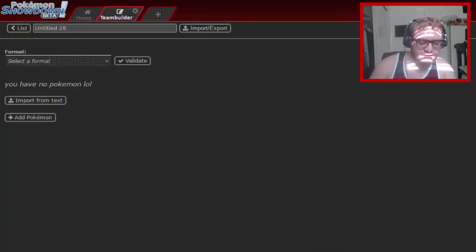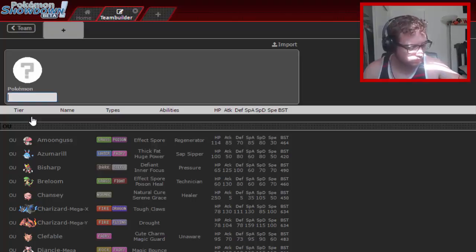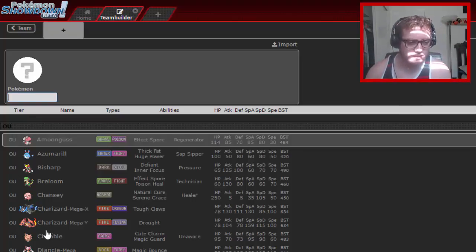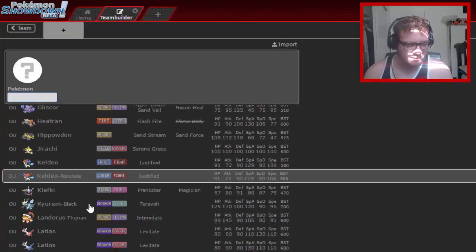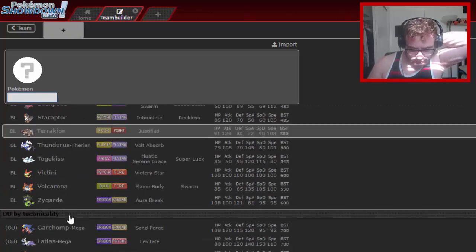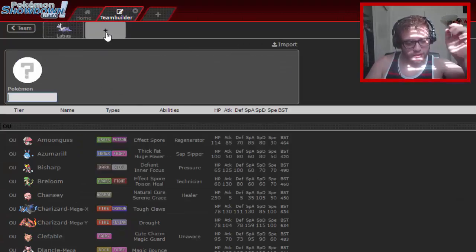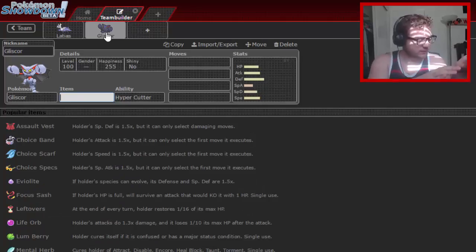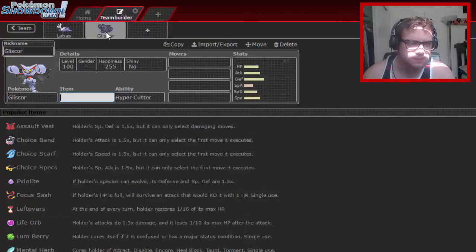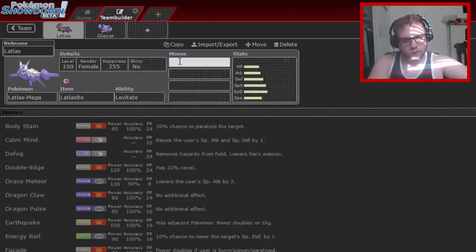Hey guys, welcome back to another Team Builder Monday. We are doing a team around two Pokémon I haven't used at all in OU this generation. We are using Mega Latias and Gliscor. This is a fun core that can be somewhat offensive but is overall a strong combination.